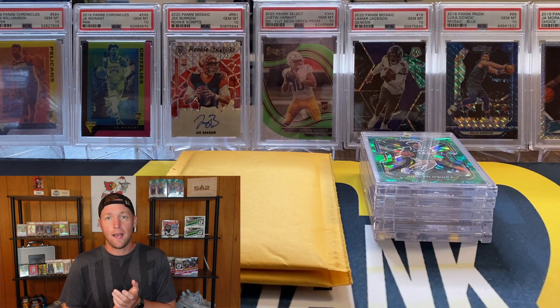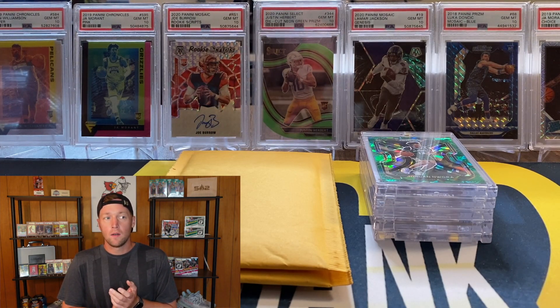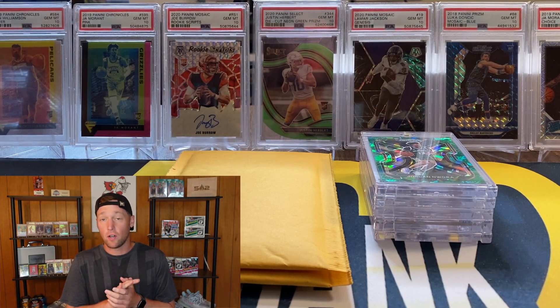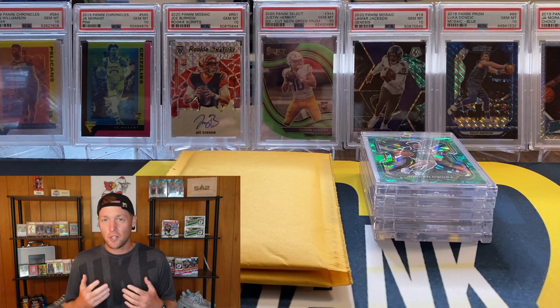Last week I did see that Panini added some soccer packs to their rewards website. There is one Premier League green mojo pack and an Obsidian soccer white pulsar pack. The Obsidian packs are two-card packs and each card is going to be numbered to 11. The Prism Premier League green mojo packs have three cards and they are not numbered.